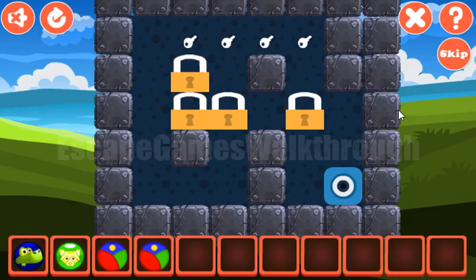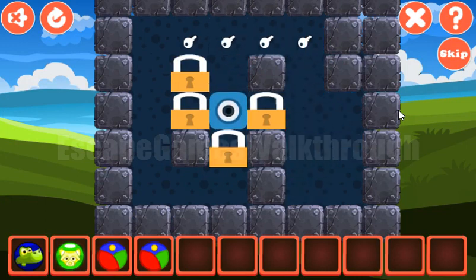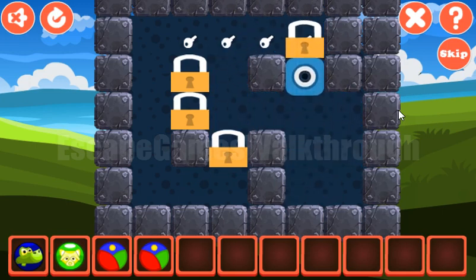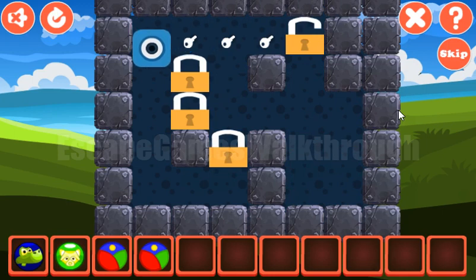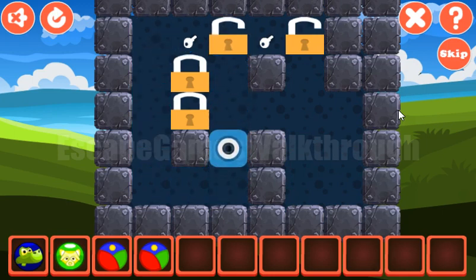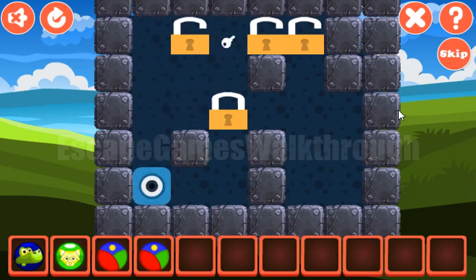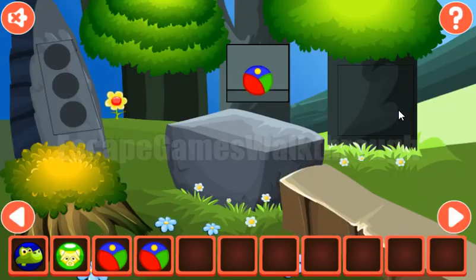Further, here's another puzzle to solve. Our task is to move all these locks to the positions with the keys. It can also be done like that — it's not hard to do. And the last lock to move. We've got the colored ball.